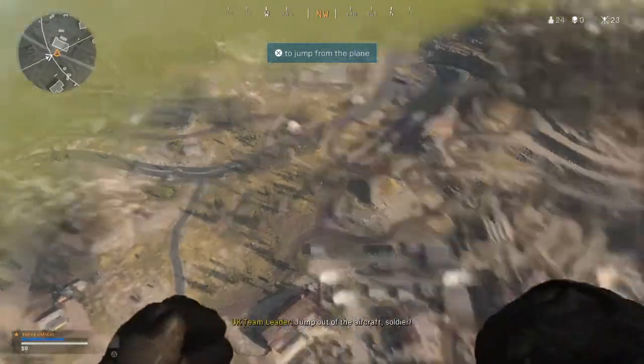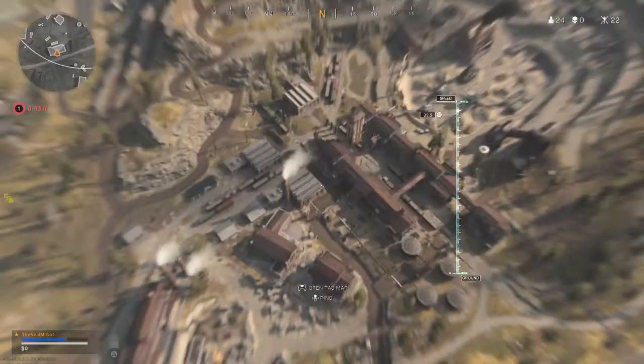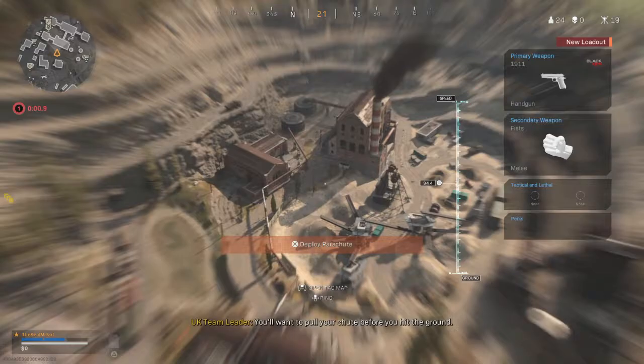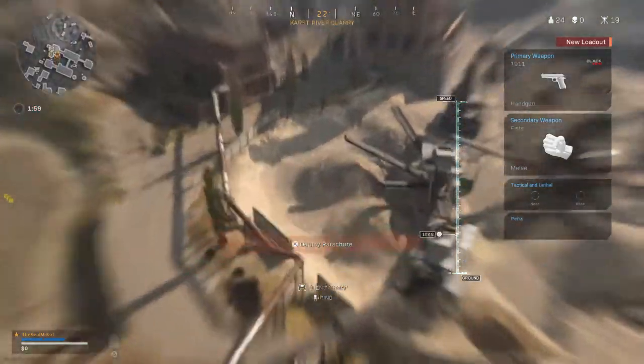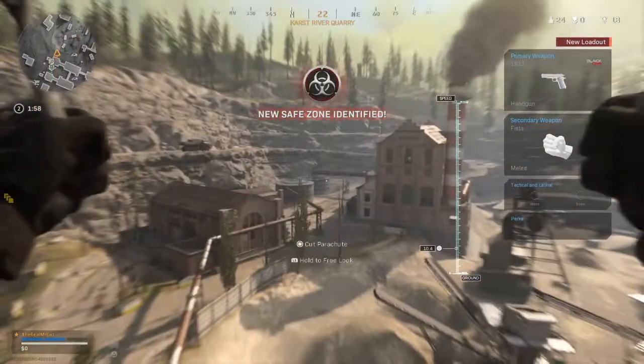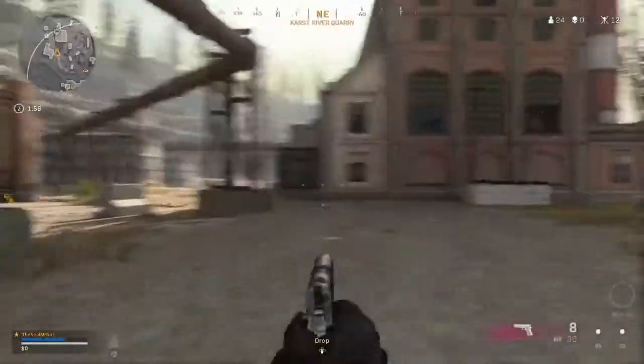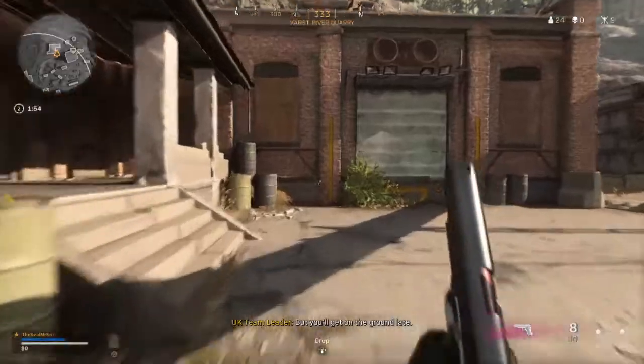Jump out of the aircraft, soldier. I suggest pulling your chute before you hit the ground. Using your chute lets you glide away from everyone else, but you'll get on the ground late.